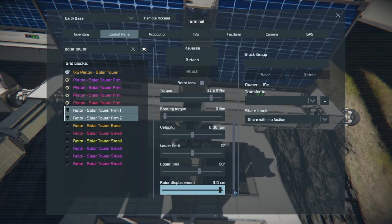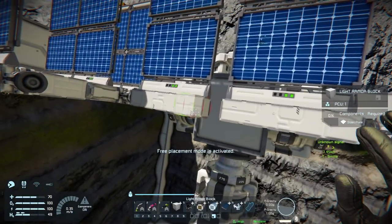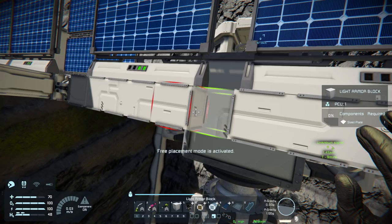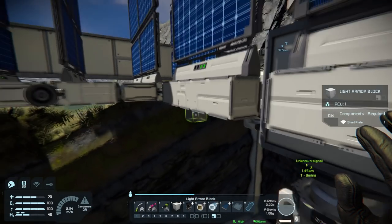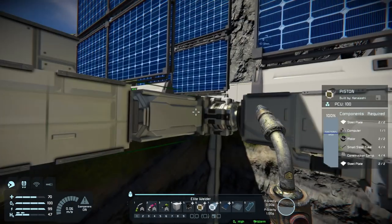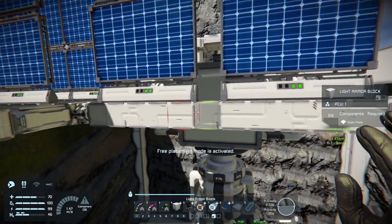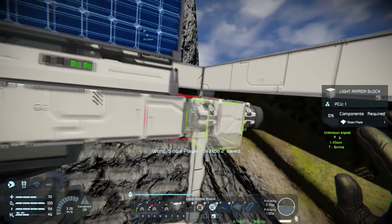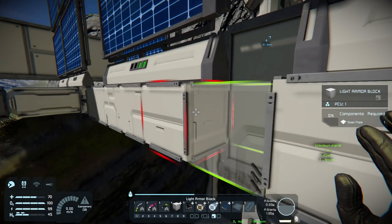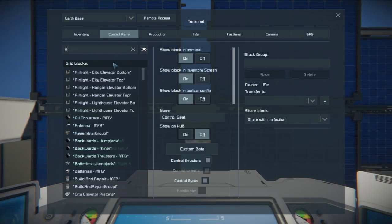I could fit another block right there because I do have the advanced welding pad and those do work on here. I could definitely fit one more block in the middle and then I just need to take these pistons and take their displacement down a little bit. Yeah that would work — I could totally do that. So let's take these piston displacements down, and then go to the arms.